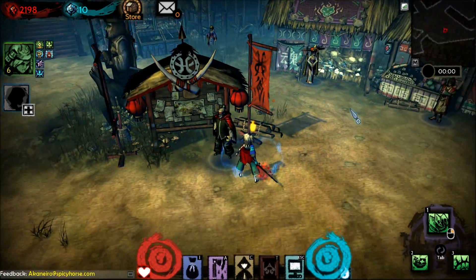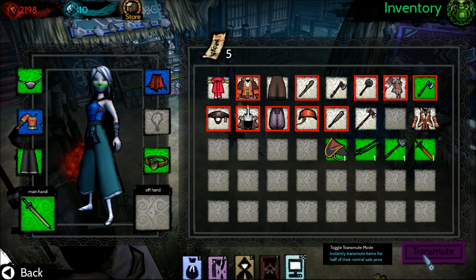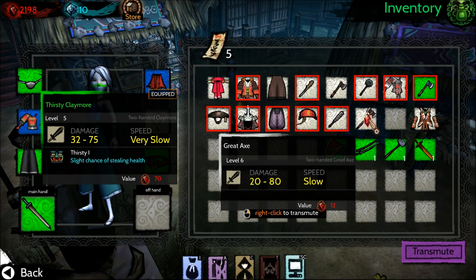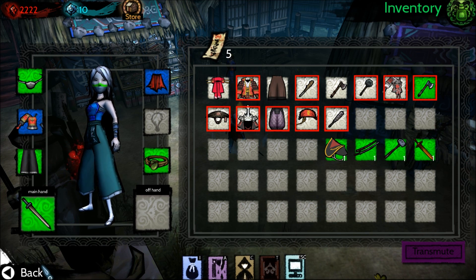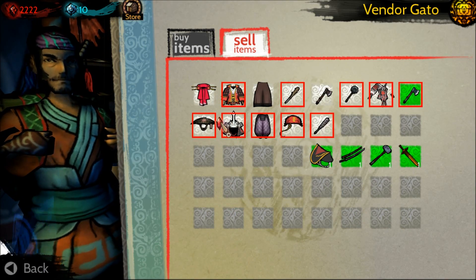Before visiting the mission select, I want to show you around town first and quickly show you the transmute mechanic. While you're in the middle of a mission, you can transmute, which lets you sell items for half their normal price. You just click on it and then right-click. The reason you'd want to do this is while in a mission, if your inventory fills up, you can just sell stuff and continue on your merry way.